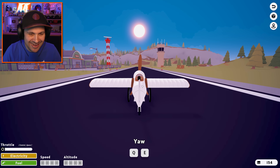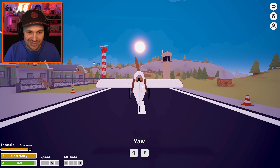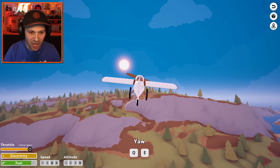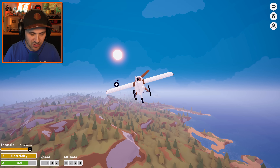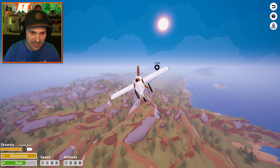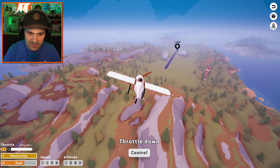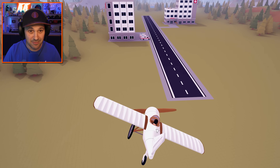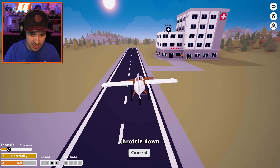We can do this. I got the controls. It's a little tricky — Q and E for y'all. Oh, that's a better way to turn, I think, in these early stages. All right, I got it. I already got to start slowing down. I feel like if I'm going to land, I got to glide down. Don't crash into an ambulance — if you are going to crash into anything, I guess an ambulance is a pretty good thing to crash into. You're going to get the help you need.